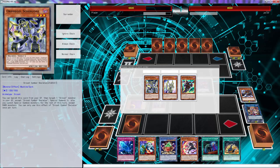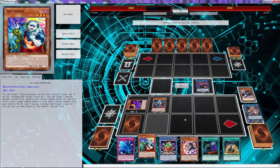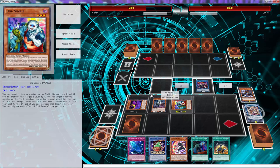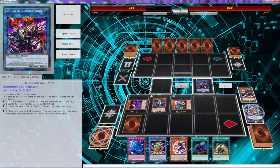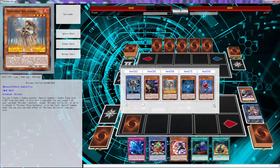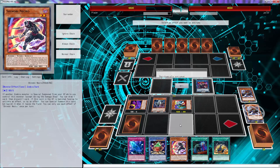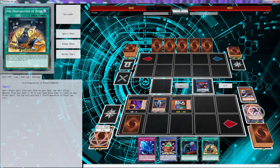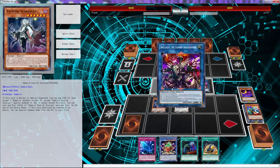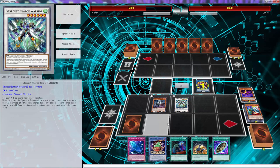We might as well just put all three of those back. Then we can activate this, put Unizombie right there, no need to chain. We can send from our deck to the graveyard — we're going to send Mizuki — and also ditch Shinobi Necro from our hand. Now we're able to go Charge Warrior, and that's another draw. Oh my god, there's a Burial — that's unfair for my opponent.